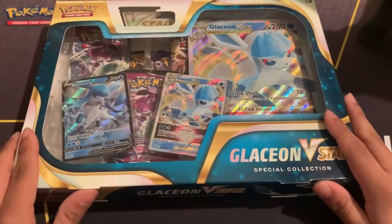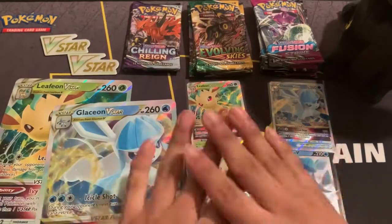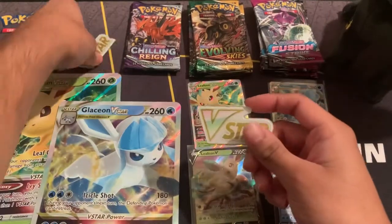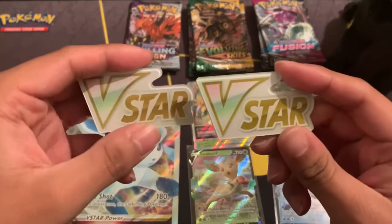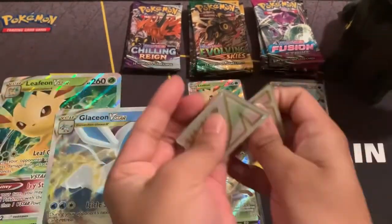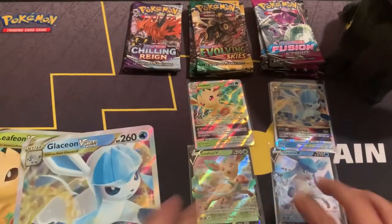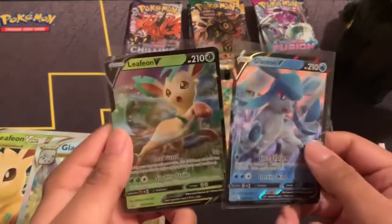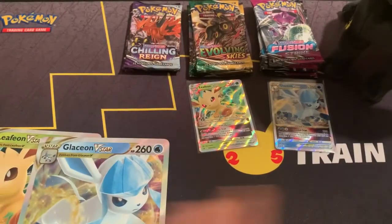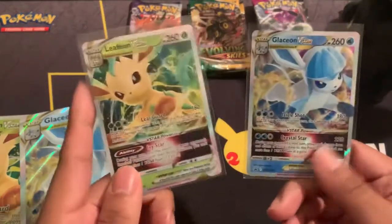I'm gonna get these open off camera, and I will see you in a bit. All right, so I got everything out of the box, and before we open these packs, let's show you all the contents that are in there. You got your obligatory V-Star Markers, as you've seen them before in other openings. We got your Leafeon and Glaceon Vs, and then the main events — the V-Star cards.